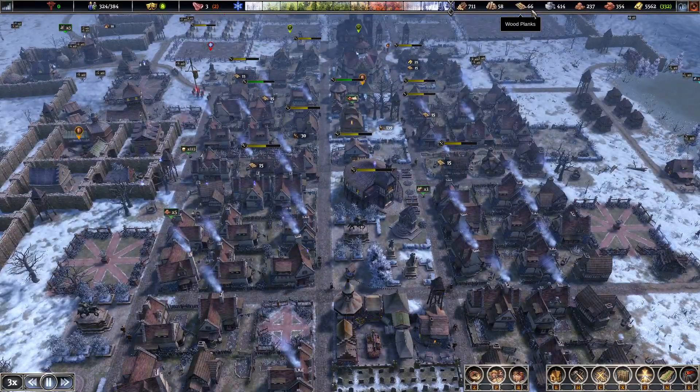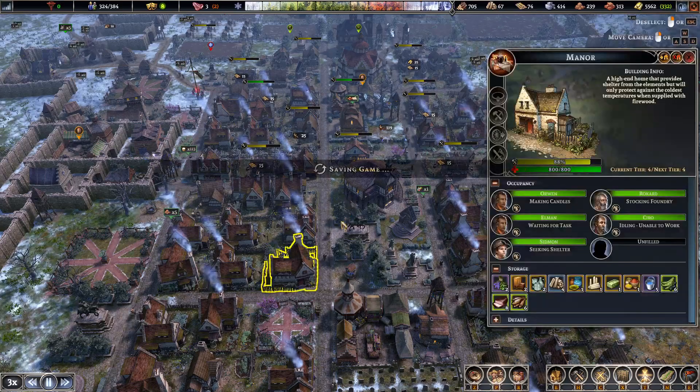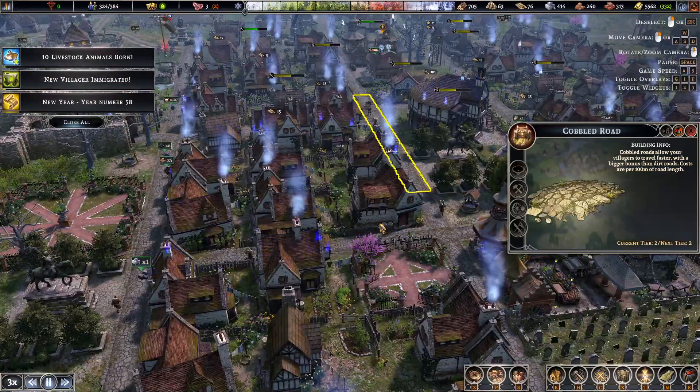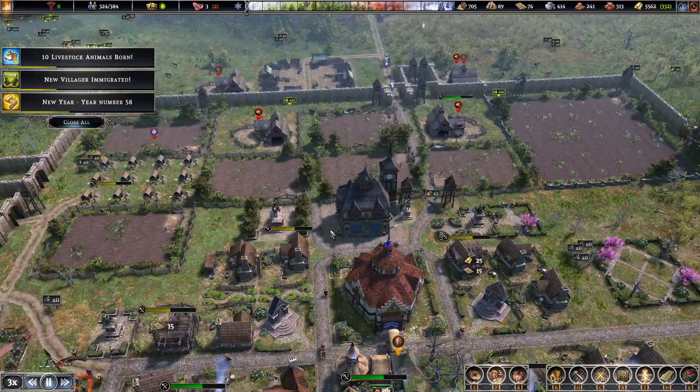Our plank production is getting hollowed out a little bit, just because to upgrade each one of these manors it's taking 15 planks. Think of how much that's been. Livestock — 5,000 meat.